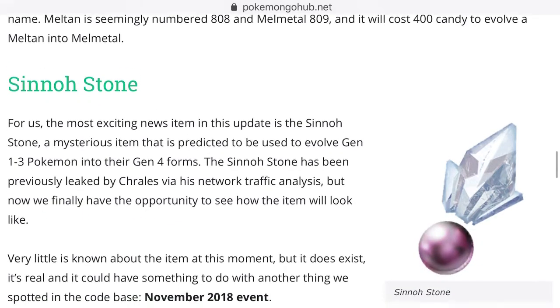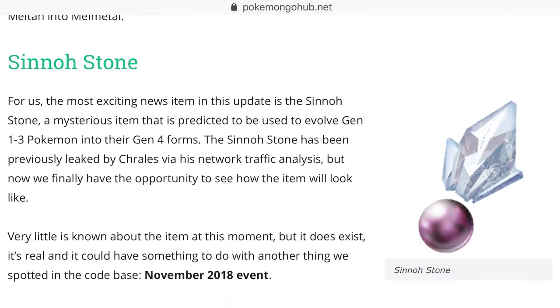Right here we have the Sinnoh Stone, which is used to evolve certain Pokémon into their Generation 4 forms. We're not sure how you're going to be able to get it — probably from spinning PokéStops — but that's all we know for now.